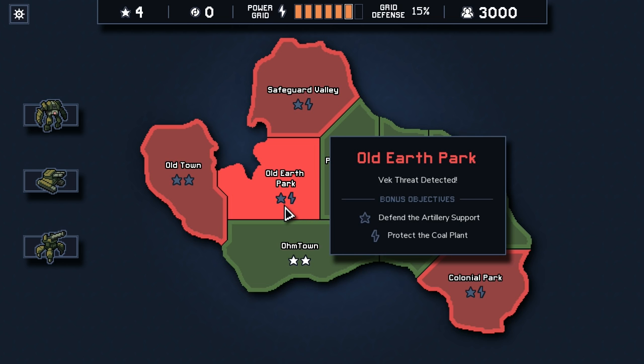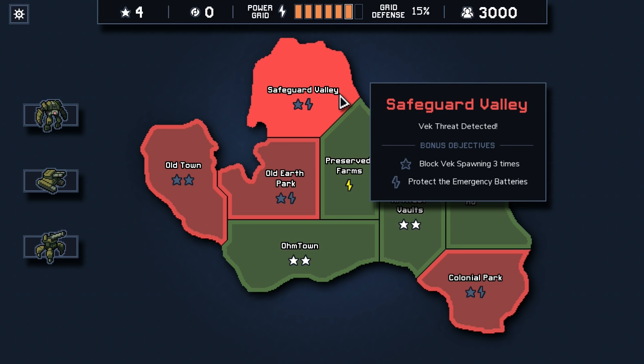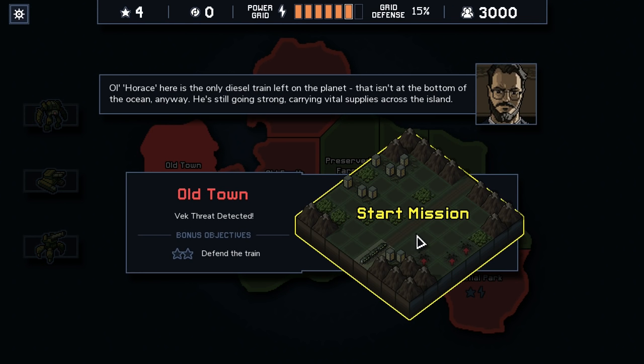So I think we need to do one more — defending the artillery support, protect the coal plant for power. I actually think just going for extra stars right now might be nice, and we just have one objective which is defend the train. Let's go for defending the train. These are fun because the train is going to advance, and if things block it then it blows up. It's intense.